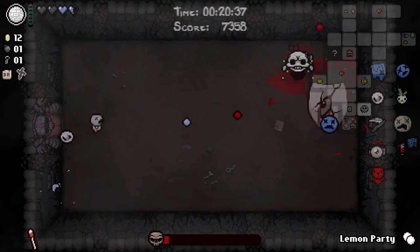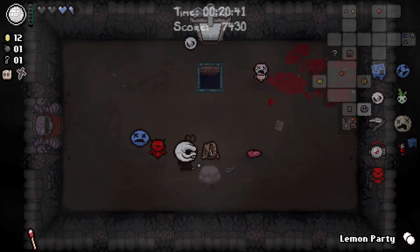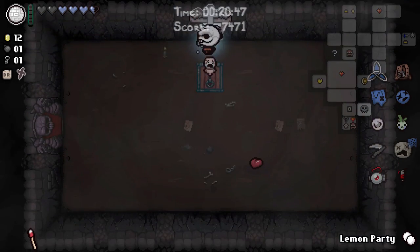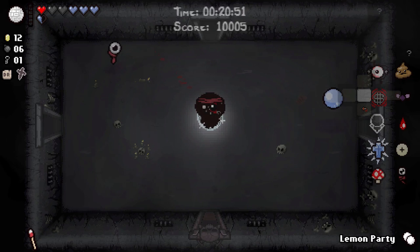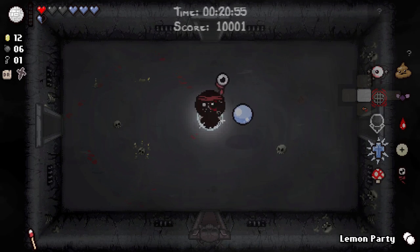We did get an angel run — we've got the Soul, which we're going to immediately reroll. Let's go down to the next floor and see what the heavens bring us. Reroll! We have got... oh, Ludo Technique. That was weird because it made a blink noise.